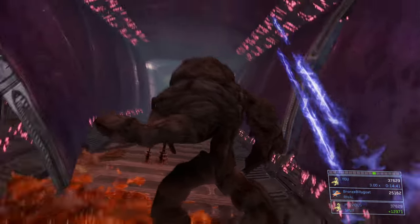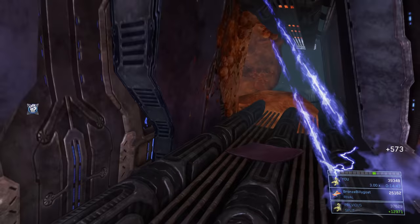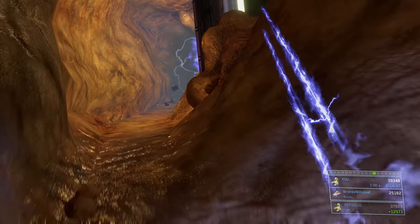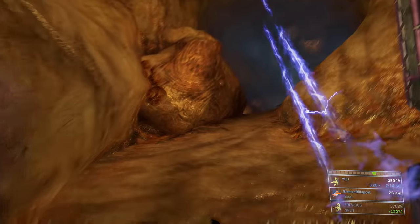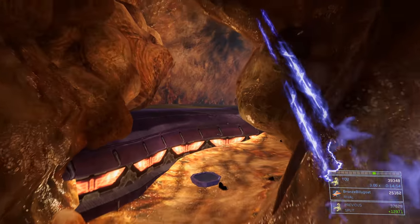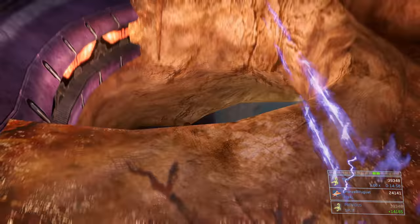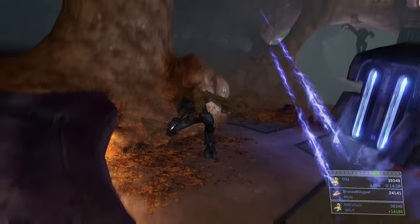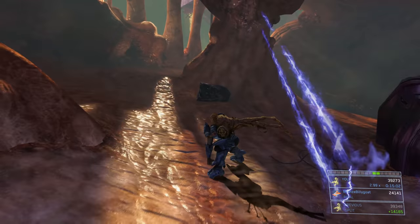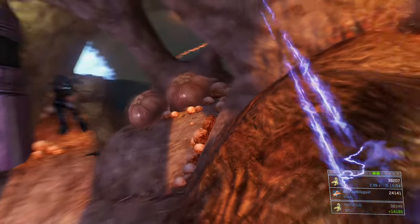Even though they can't see you, they can feel you if you run into them — they'll just smack at the air and if you're in the way you'll get killed, so try to avoid touching them. I ended up taking damage from getting trapped, so I sliced the tank form a couple times to get my shield all the way back up for the final segment. Now we're basically just running to the pelican.